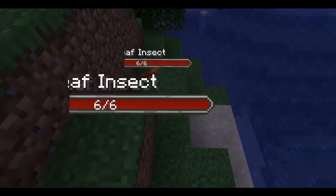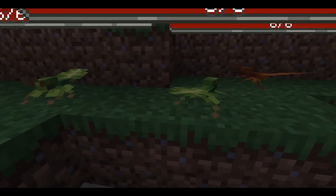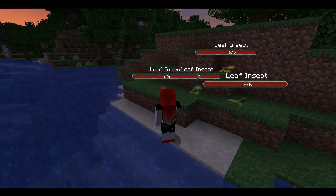We also have leaf insects. They come in green, yellow, and orange. They have 6 hearts of health, and you can find them in the forest.